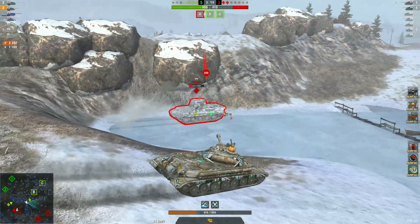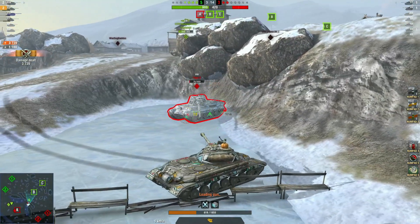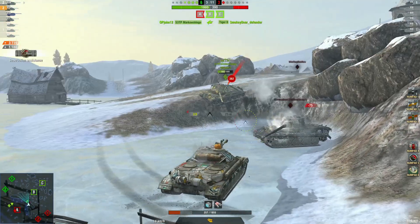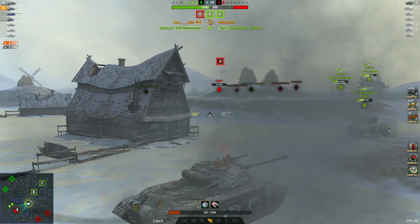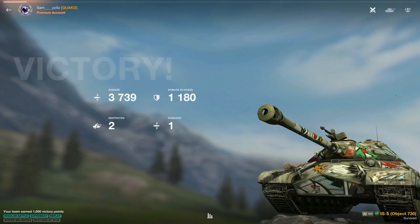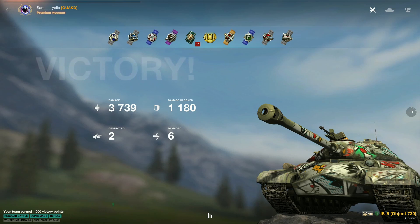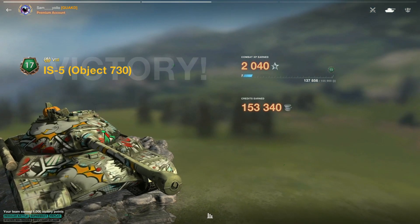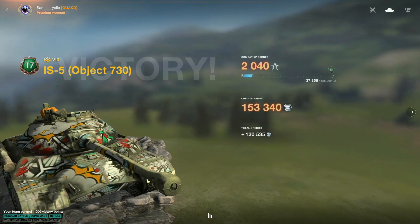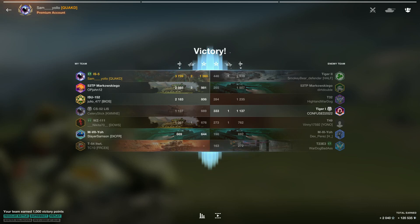Dropping down on the Tiger 2 now — takes a hit. And here's a nice one into the side: 3739 damage. Game over! 3739 damage, 1180 blocked, two kills for the golden M, 2040 XP and 120,000 credits. Nice job at the top there — thanks again, Sam!